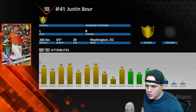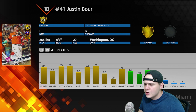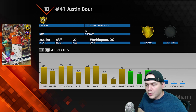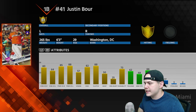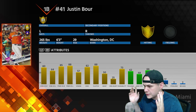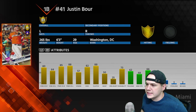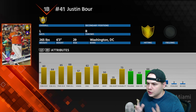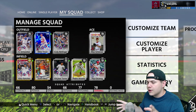The other guy you guys recommended is Justin Boer, the 81 overall gold 2017 All-Star card from the Home Run Derby. He's a similar card to Gary Sanchez — good contact against righties, decent contact against lefties, good power against both sides, with middle-of-the-road vision. The main difference is his fielding isn't as good and arm strength is trash, but that's okay — you don't need a great arm at first base as long as he can field ground balls. He's going to be a really solid left-handed bat with good power.